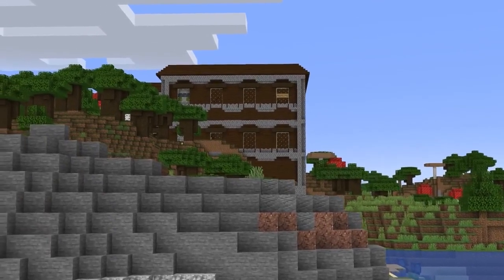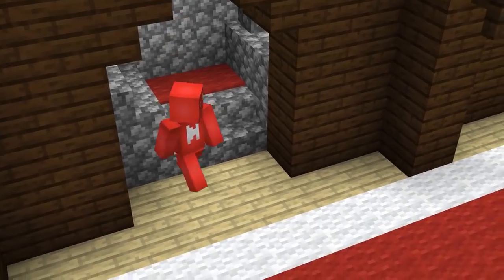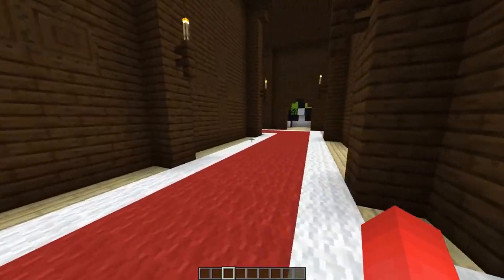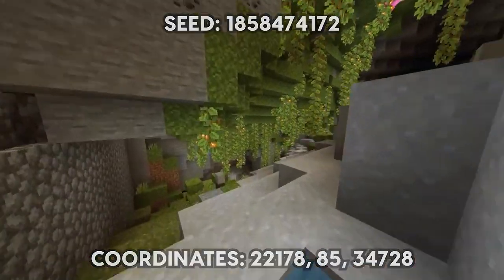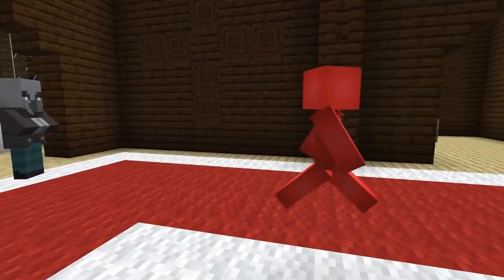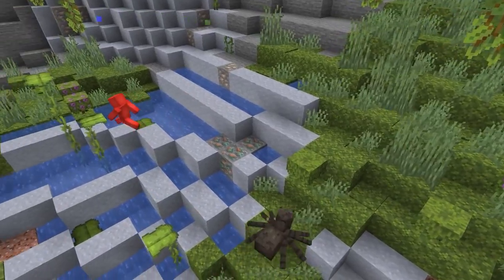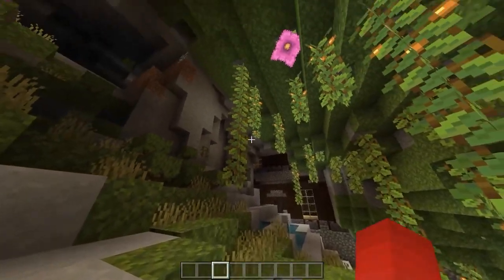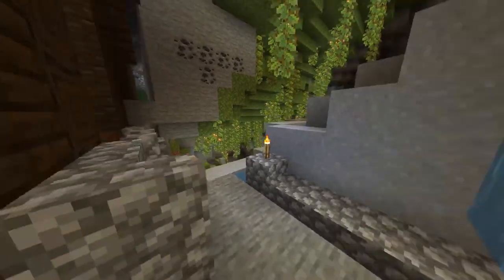Finding a mansion is pretty rewarding, but unfortunately it also requires covering a lot of ground. Though in this case, no matter how much time we spend walking above ground, it'll all be wasted — since this very mansion happened to spawn right inside of a lush cave. And while I haven't seen many mansions in my time, I doubt there are many out there with a personal cave in their backyard. So if you're willing to travel the tens of thousands of blocks to see this, it really is a once-in-a-lifetime sight.